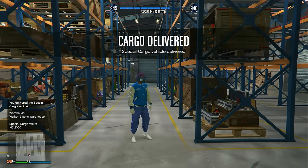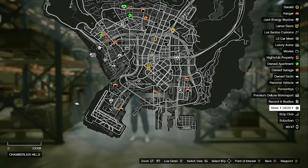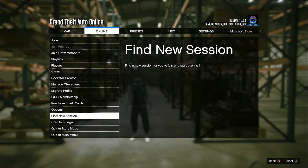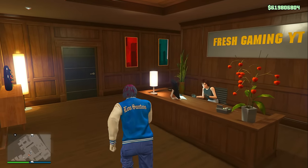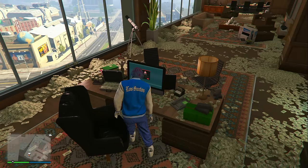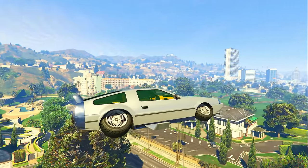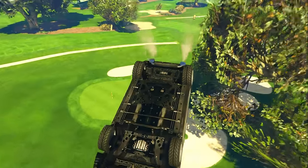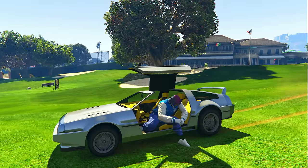Now, back to why I said to set your spawn location to your CEO office. Every time you finish a special cargo mission and you're at your warehouse, instead of going all the way back to your CEO office, open your pause menu, go to Online, go to Find New Session, and find a new invite-only session. This should take a few seconds on next-gen to load. Once you're in, you'll be spawned directly inside your CEO office. Then all you have to do is sit back down at your desk and source another crate. Doing it that way is going to save you guys lots of time.